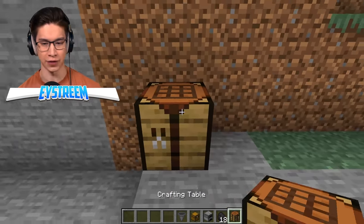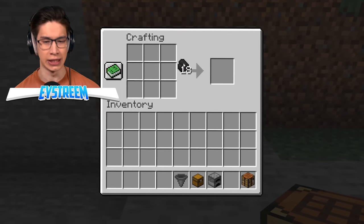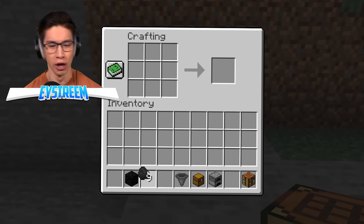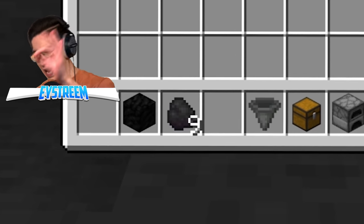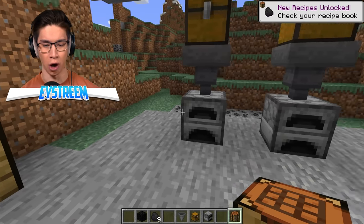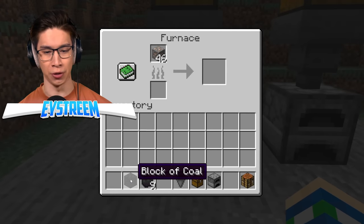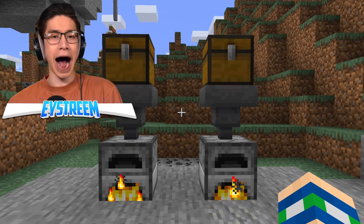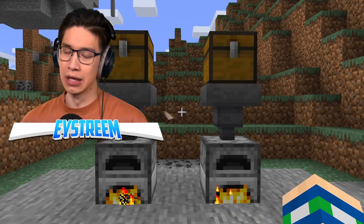We're going to put two stacks of 64 iron into each of our furnaces. Let's put down our crafting table and meet the contestants: the very dangerous, very black block of coal versus 9 pieces of coal — exactly how much it takes to craft a block of coal. We put the block of coal on the left and the 9 coal on the right, and now the most exciting part: we wait.